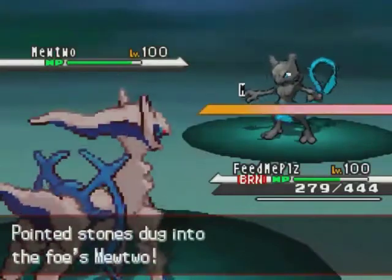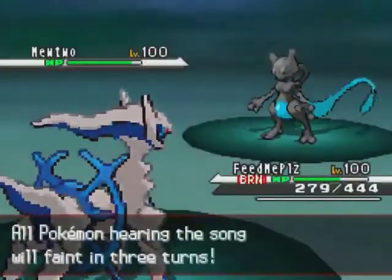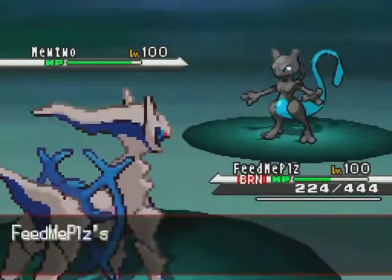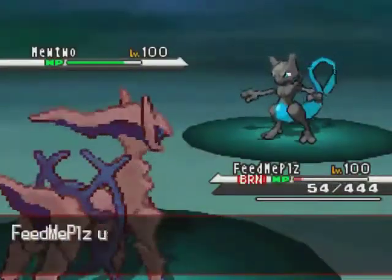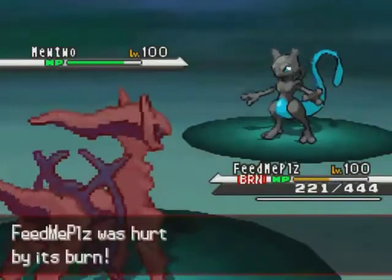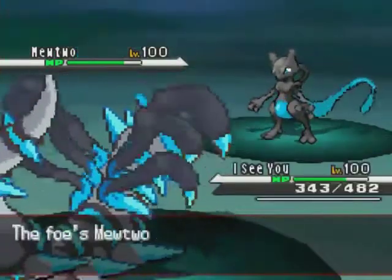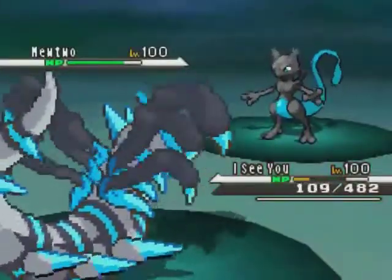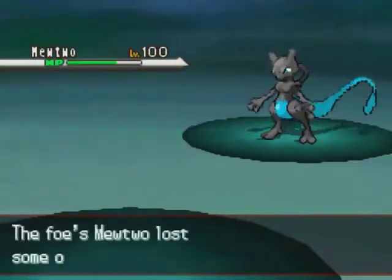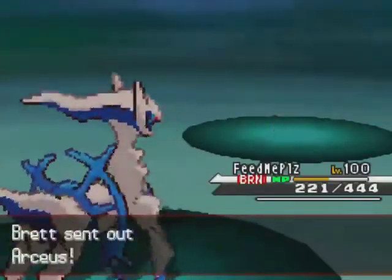He brings in Mewtwo, and I thought Arceus Water might come in handy to paralyze it later. Because he brought in Mewtwo right in Arceus's face, I thought he might be planning to set up a Substitute and set up behind it, which is obviously not what I want. So I'm going to use Psyshock to deal with that. He goes for Psybeam — I'm surprised it's not enough to KO. I'm going to switch into Giratina in case he wants to try again, because that would put me in KO range. Even if he doesn't, I have a useful semi-death pivot where I can switch back into Arceus Water. If he wants to stay in he's going to lose his Mewtwo, which is a big check to almost my entire team, so obviously he's going to switch.